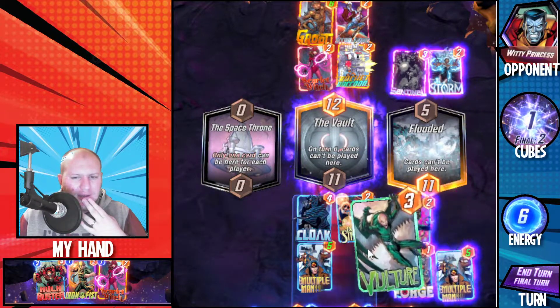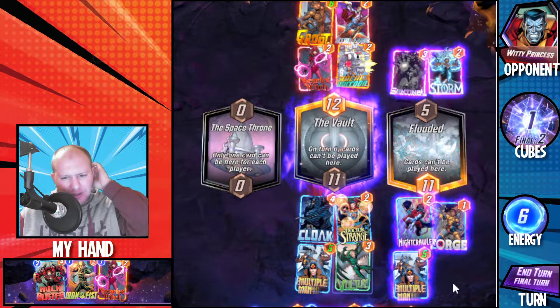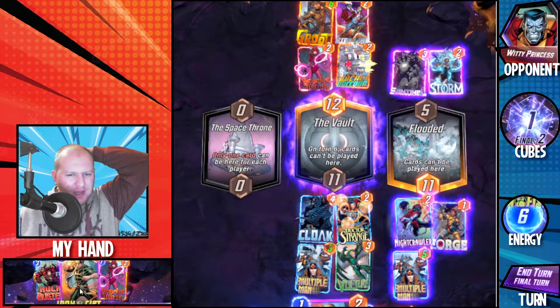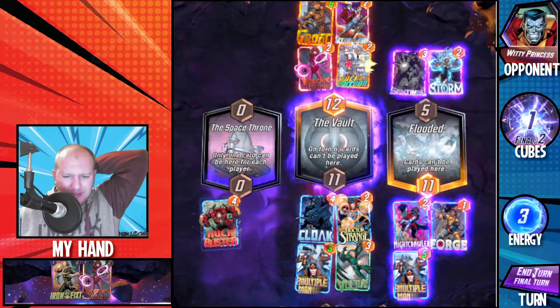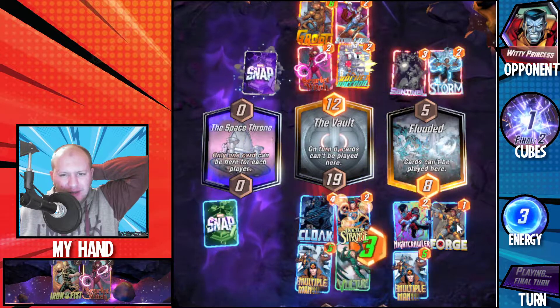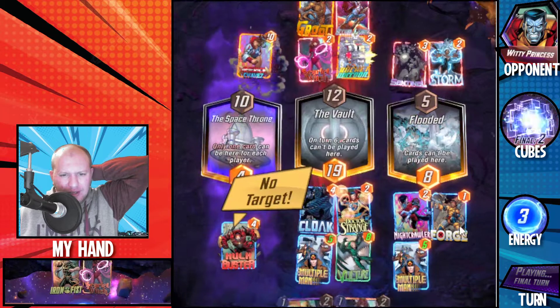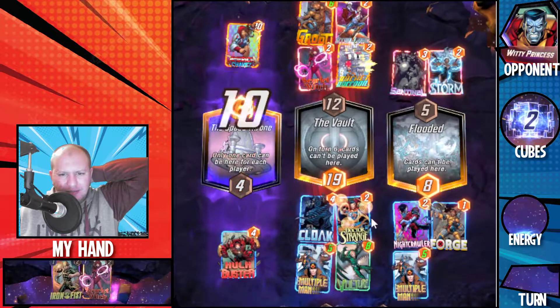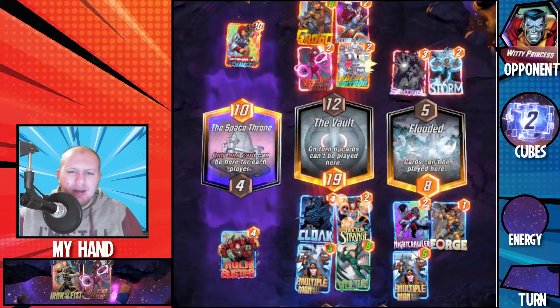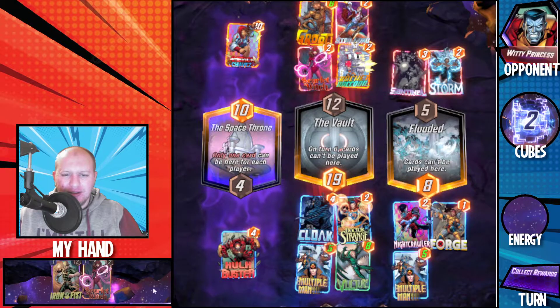Only one card can be here for each player. We're going to have to drag Multiple Man across, Vulture across like this. Can't really do too much here. I can put down Hulk Buster just in case they don't play something. Boom — they put America Chavez there, but that's fine because we still won. Them flooding that board over there ended up being pretty good for us.